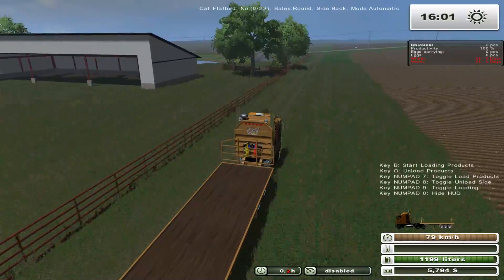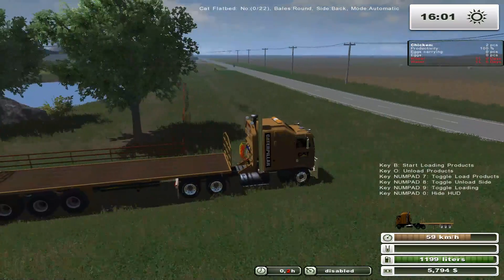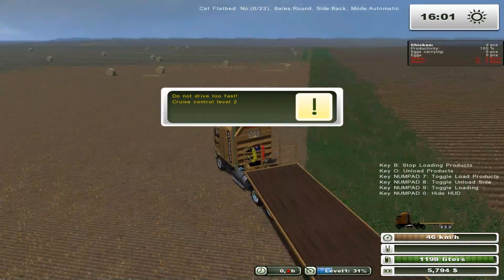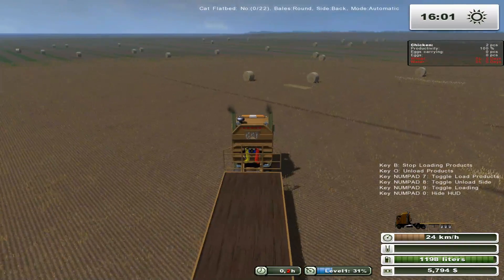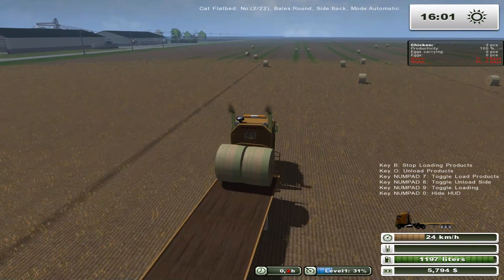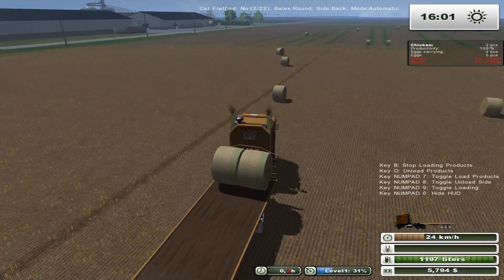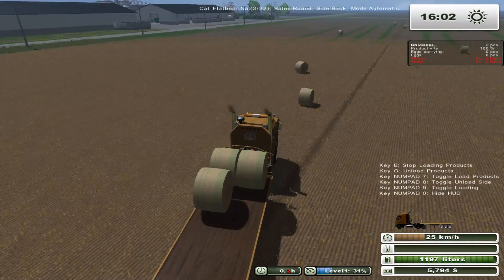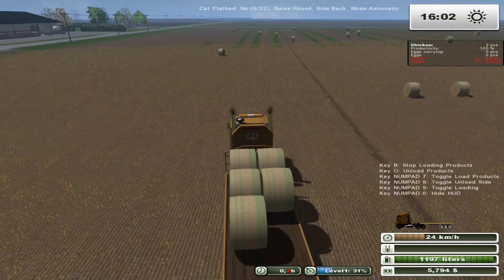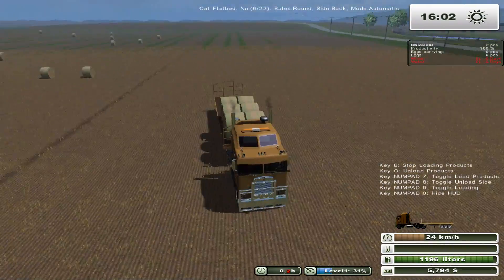We don't have a bale shredder yet, which is going to be a bit of a problem, because we can't make these bales into straw without one. I didn't install that mod I mentioned last time, so I'll need to do that soon. Once I get that done, we can start feeding some animals — we can start getting pigs relatively quickly, because on this map you don't have to buy pigs; they just start generating as soon as you start feeding them.